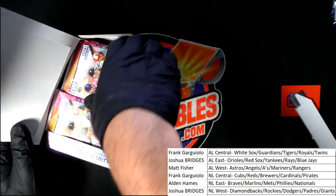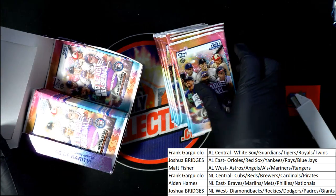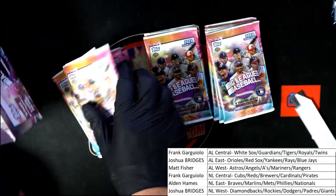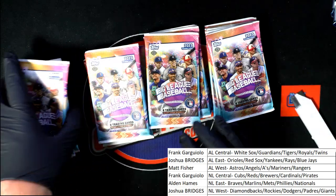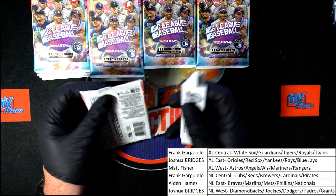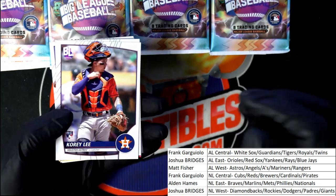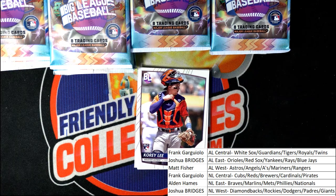Hopefully we can pull one of the rare foil cards. Two divisions for AL East. I think it was 1750, I believe. I'm going to list another one for sure, and we can certainly do another one of these. This is fun stuff. Hopefully we pull one of the rare foils right here. Good luck everybody.